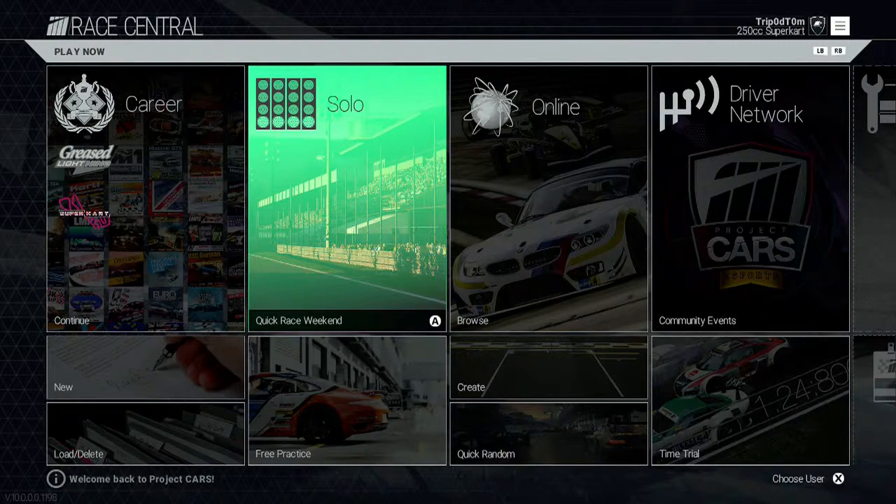Hey guys, this is your boy Trouble Tom and today I'm going to be showing you how to get four achievements in one race on Project Cars. I'm going to be showing you how to get 'On Your Left', 'Requesting Flyby', 'Grand Chelm' or whatever that achievement's called, and 'Gladiator'.